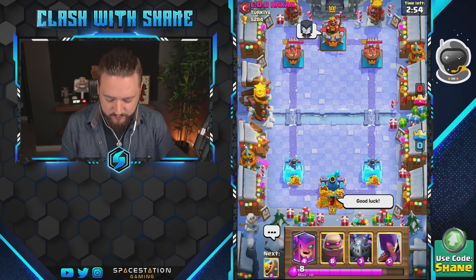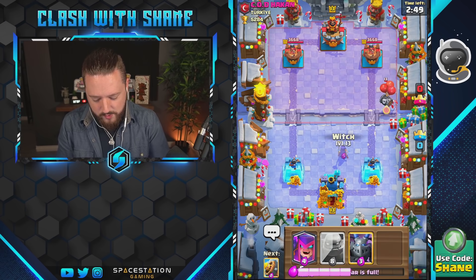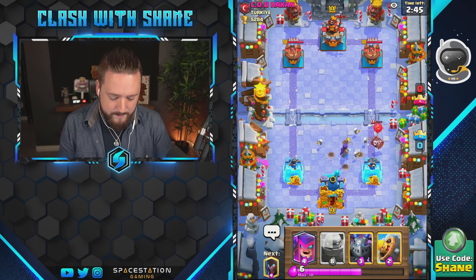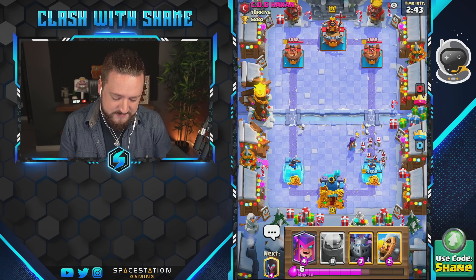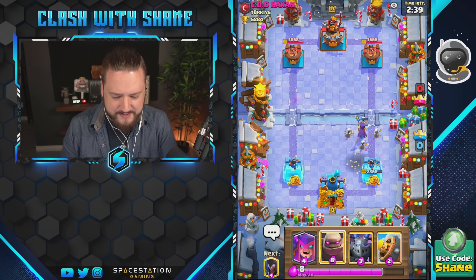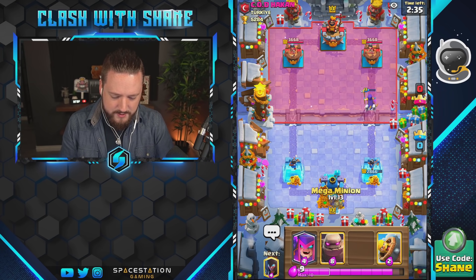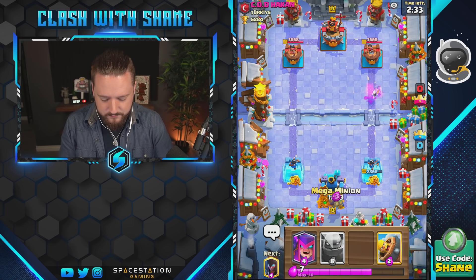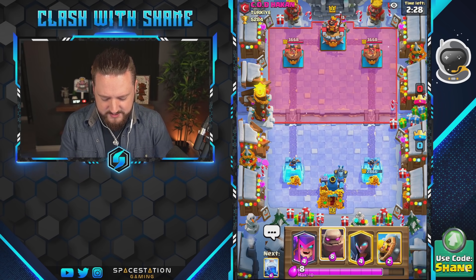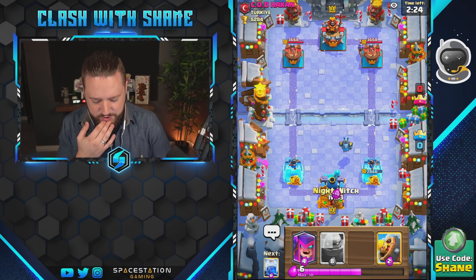Okay, calm down there buddy. I could have used the mother witch to spawn some piggies out, but we're going to opt for this witch instead because she does splash damage. He's gonna fireball there — okay, so that's some respectable tower damage done. I'm gonna go just a mega minion here on the right lane for now and see what he's got. Maybe a mortar deck, we shall find out soon.